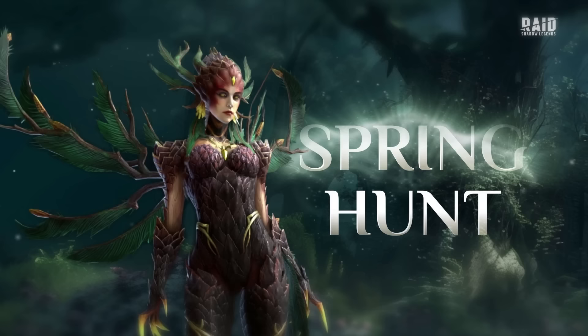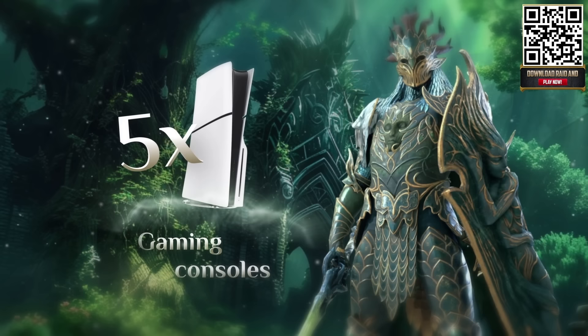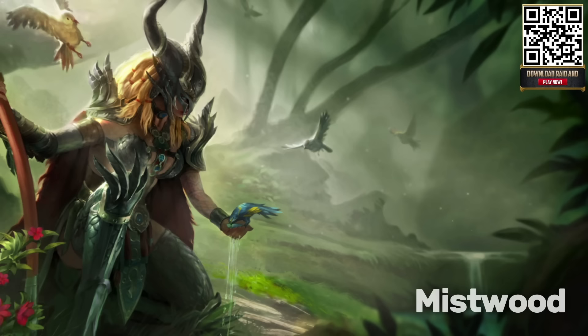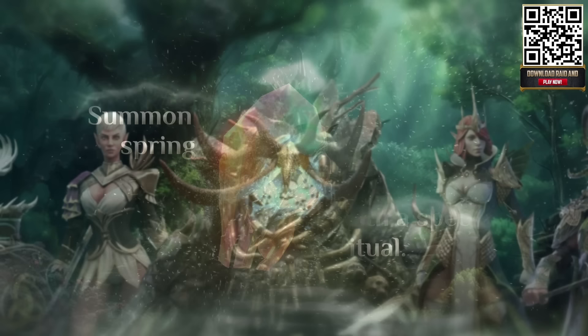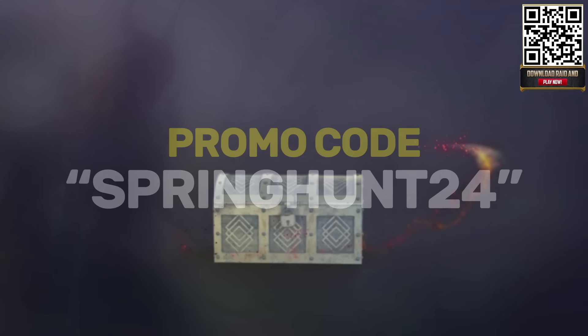This video is sponsored by Raid Shadow Legends. For the first time ever, Raid is giving away real life prizes to players, with gaming consoles and gift cards up for grabs. To enter, you just need to hunt for hidden items around Mistwood. Simply download Raid using my link in the description, and head to springhunt.polarium.com and enter your Raid ID to join the hunt. Within the minigame, you can get top tier in-game loot like legendary champions and skill tomes. New and old players can also enter the promo code springhunt24 to get free items and silver.